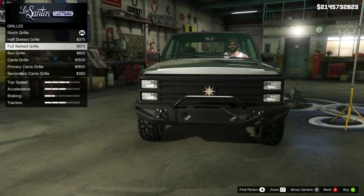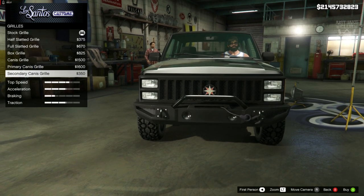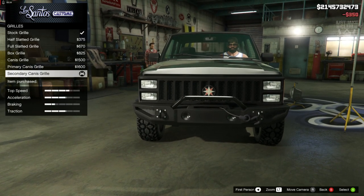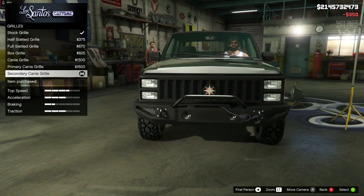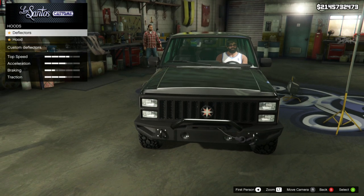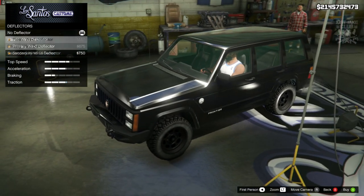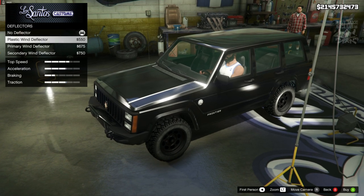Then we get the grille option. These grilles aren't too great to be honest. I'm going to go with the secondary grille because I think it would look better if it wasn't colour coded to the car. Then we get an option for the hood — we get deflectors. They sit at the front of the car, but I think they look a little bit funky so I'm going to leave them off.